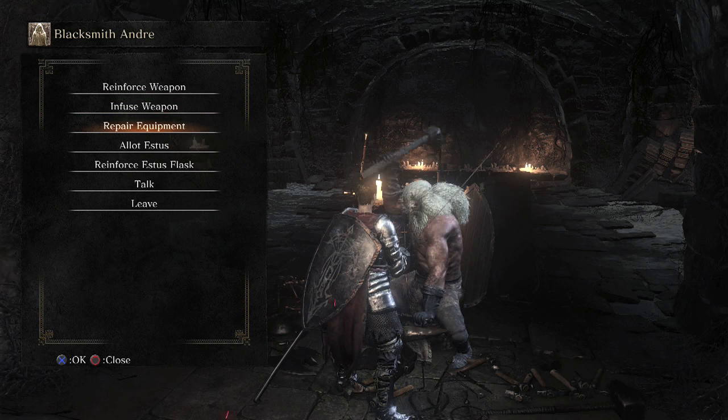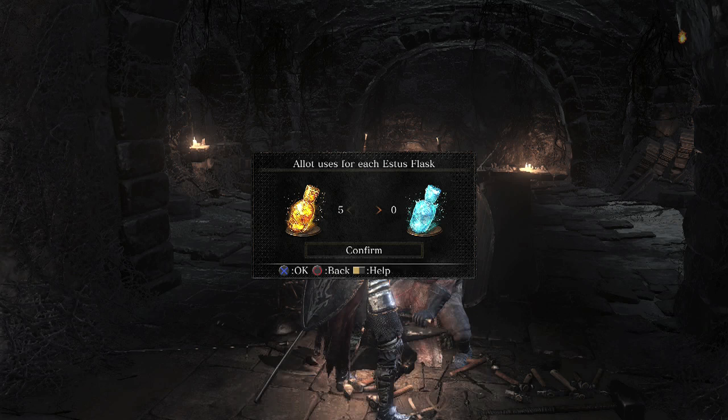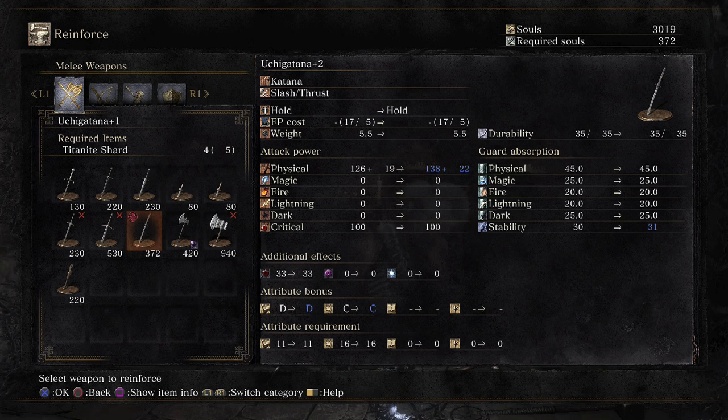Now, what an 8 smithing you ask? First we're going to reinforce our Estus Flask, so now we actually have 5 instead of 4. And then we're also going to reinforce my Uchigatana. Even though it's the same attribute letters — D to D and C to C — they're actually getting better. Even if it's not enough to show a new letter, overall because of that you can see that my bonus goes from plus 19 to plus 22, and base stats go from 126 up to 138. Just the fact that the bonus goes up tells you that the Tribute Bonus goes up as well.